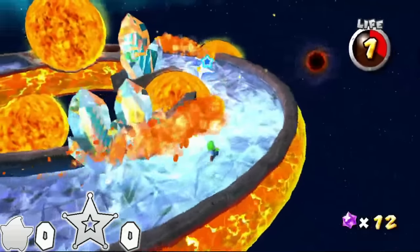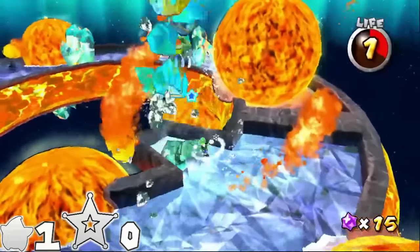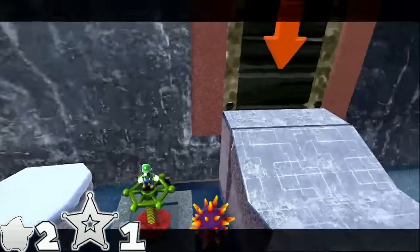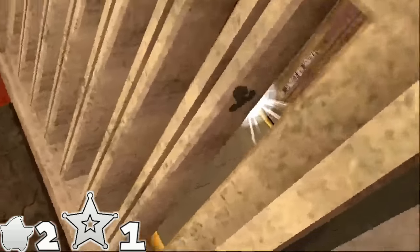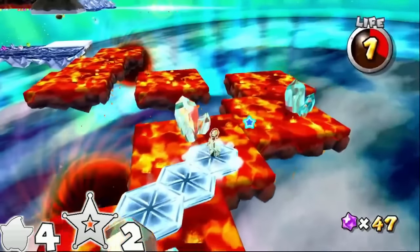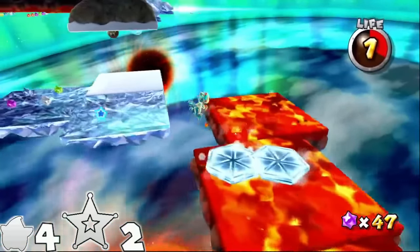Hot and Cold Collide starts off with another crystal to break before using the launch star. We have to spin into a valve to open a gate — but this valve can be skipped with a well-placed triple jump. There are no fire enemies on this planet, so the fire flower is mandatory. The last section is easy without spinning, just a lot less fun without ice skating. Six spins.